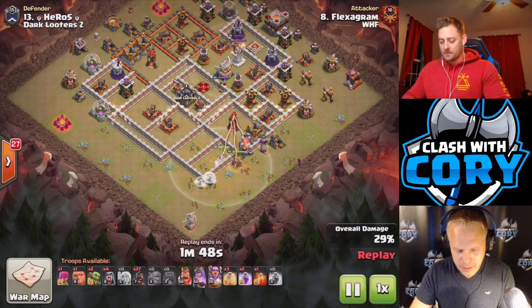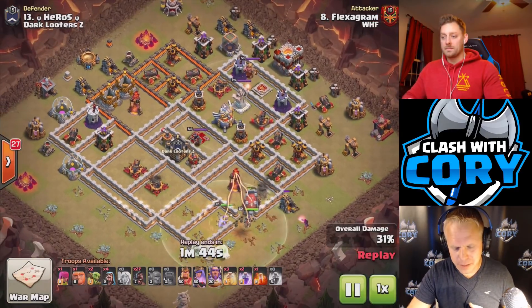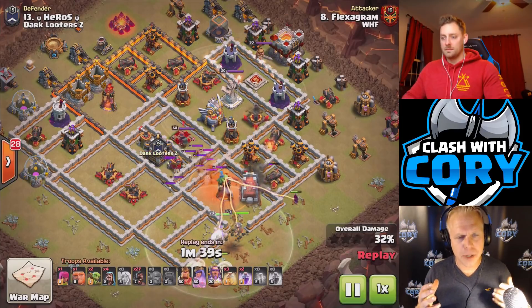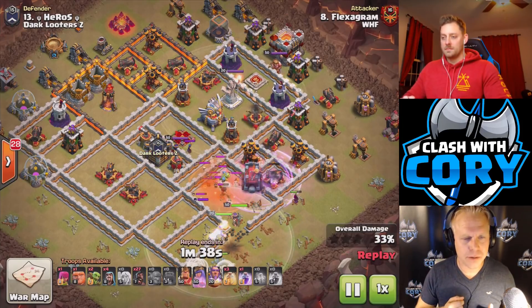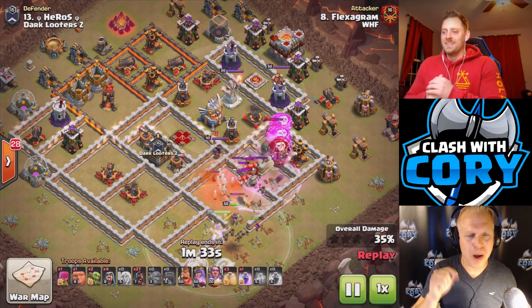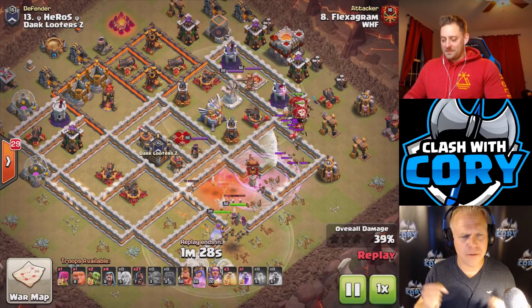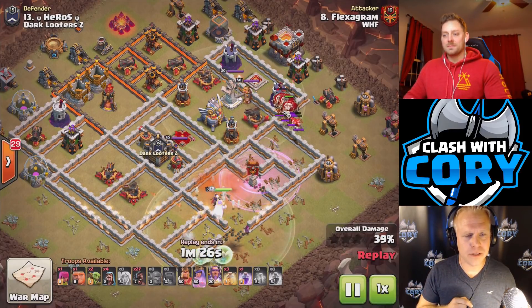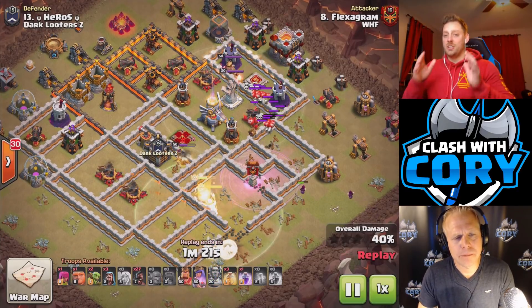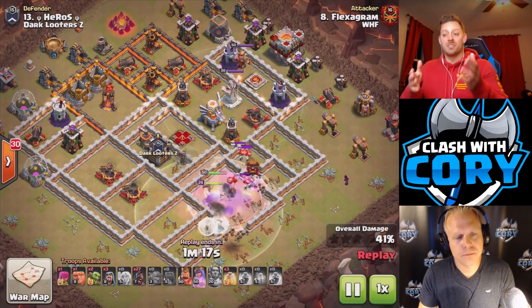The nice thing we're going to see coming up really soon — on the last attack he used Valks inside the Wall Wrecker, and that's pretty standard, but you don't necessarily always have to do that. And right now you can see he's got max loons popping out of that Wall Wrecker. They just take out a ton of extra defenses under Rage, really leaving not much work left for your Queen. That's one of the good things about the loons — they're going to target those defenses where the Valkyries will target whatever's in their way.